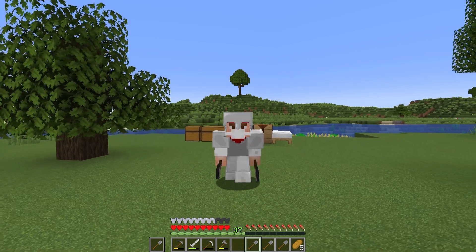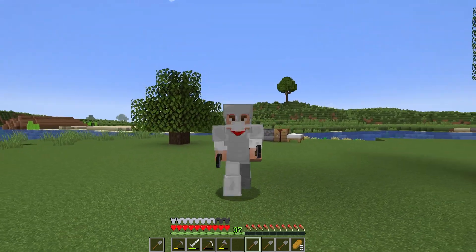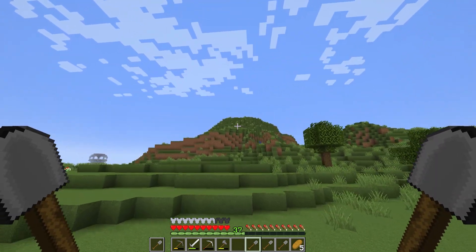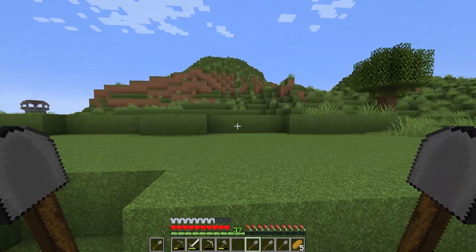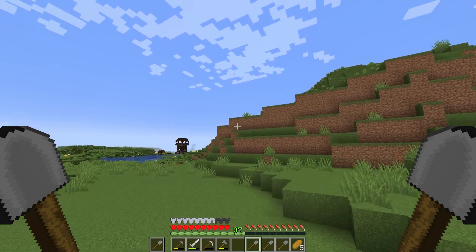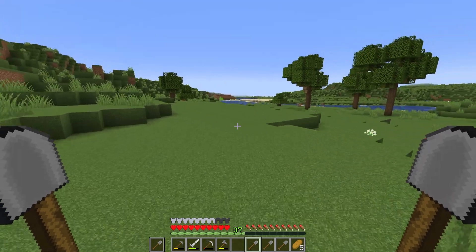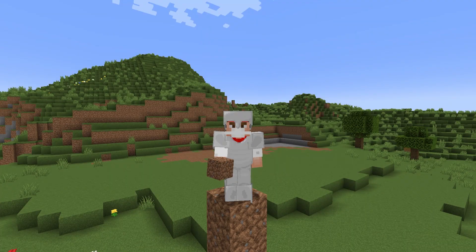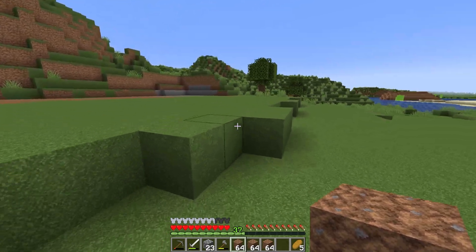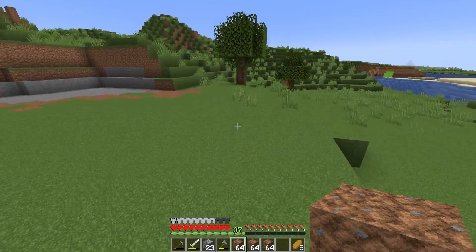Kicking into this episode, we have our trusty double shovel and we're going to need those because we're going to take this mountain down a little bit. This mountain will probably be pretty flat within a few episodes. We're going to be building our dirt house here, and just like that we definitely have plenty of dirt.